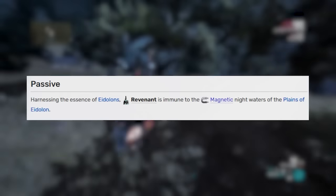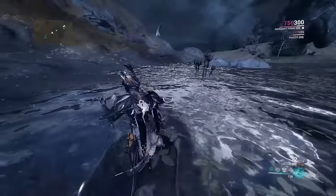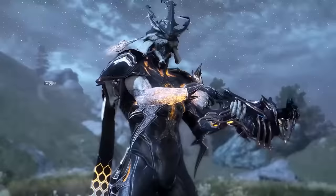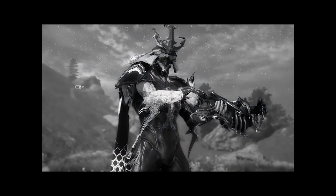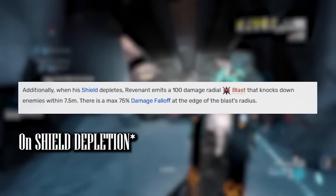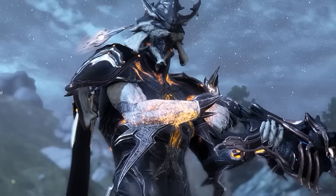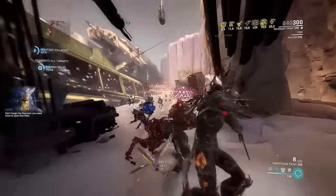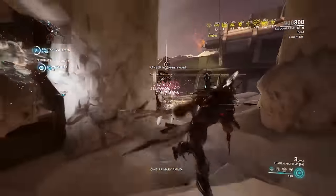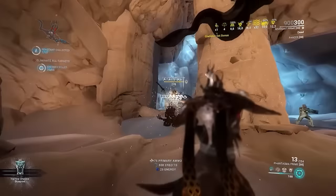Revenant is immune to the magnetic proc on the Plains' water at night, which makes sense since he's derived from the Eidolons — it's kind of useless, but at least it makes sense from his design's perspective. But his second passive? It's not looking too good. Revenant emits a 100 damage radial blast that knocks down enemies within 7.5 meters. The problem is Mesmer Skin prevents all damage in the first place, which just invalidates this passive entirely. It's just a passive so it's not a big deal, but it would have been nice to see something more interesting.